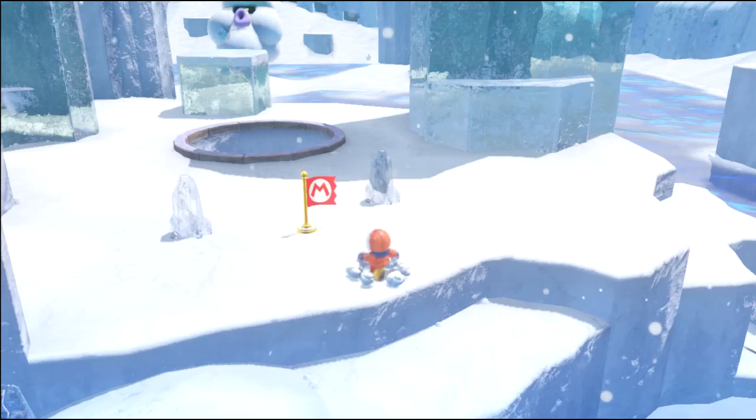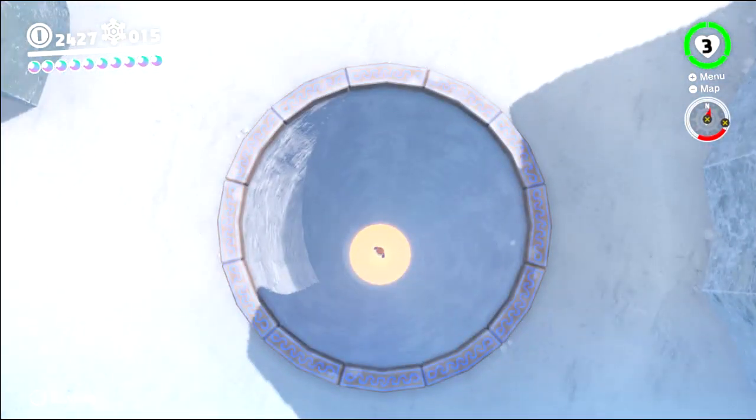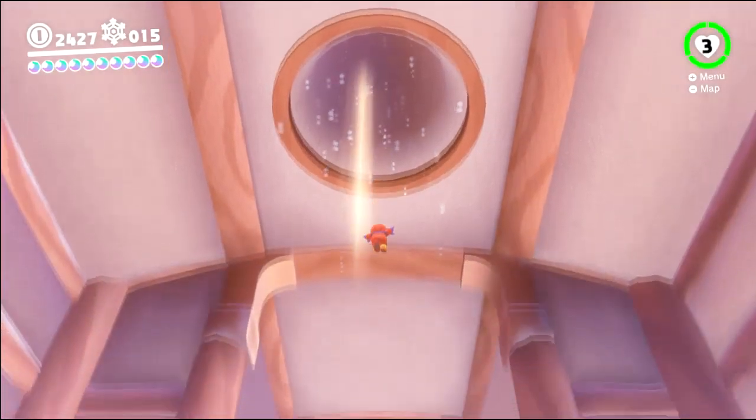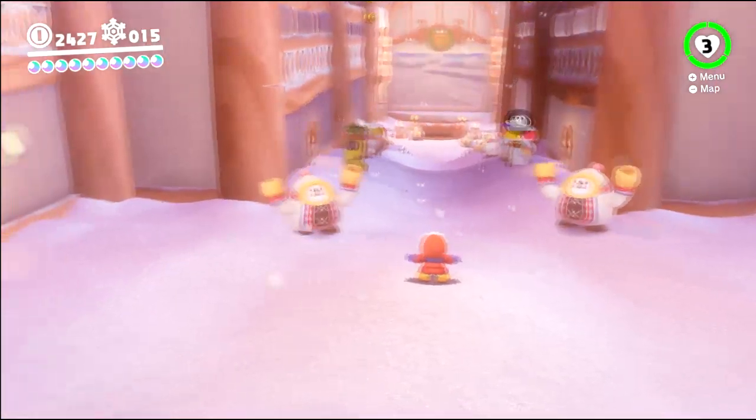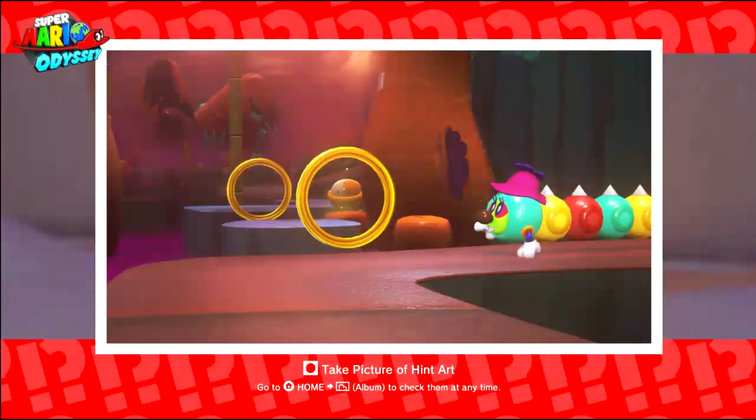Definitely not warping to somewhere close by with that one. Although I may have done it a couple of times here. So like before, we do have a hint art here that we need to look at, and that is down here as well as one other moon. But I think aside from that, for the most part, we're done here. Unless it turns out there's purple coins here. But anyway, here's the hint art right there.